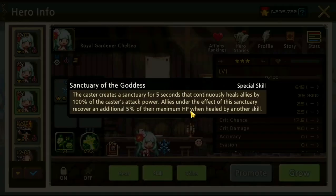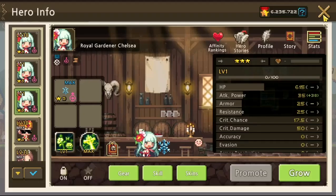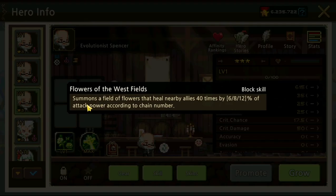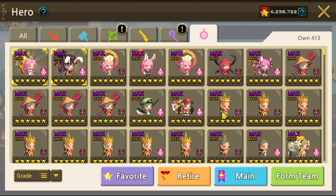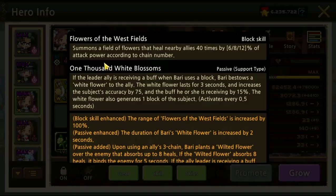We focus on heroes that have healing skills. Barry summons a field of flowers that heals nearby allies 40 times — so 40 times times 5% is a lot of heals. Same thing with the 3-star Spencer. But if you want an easier time and want to use the more powerful option, use the 6-star Barry, since 6-star can equip accessories while 3-star cannot.